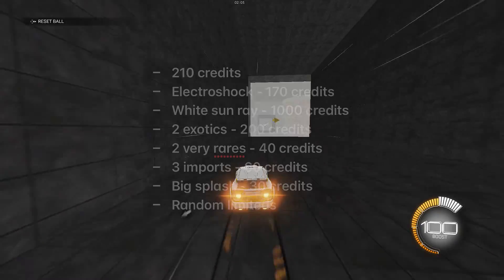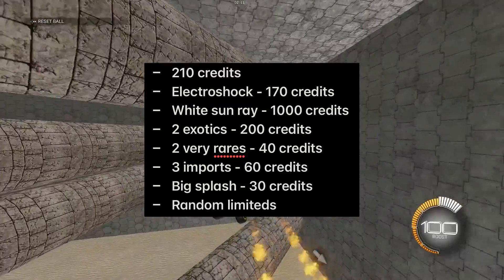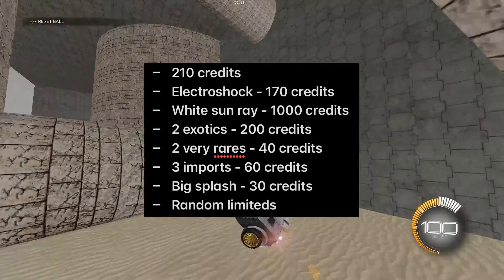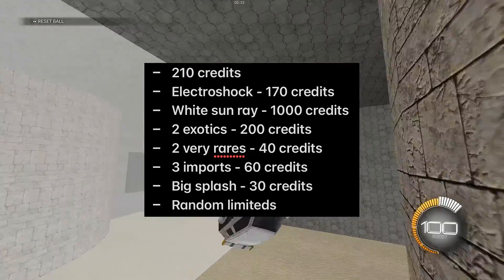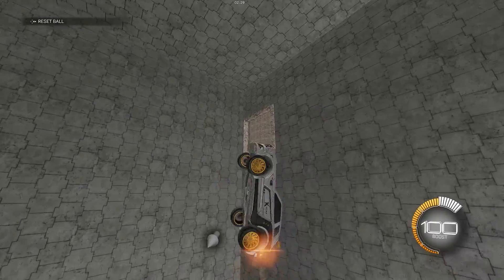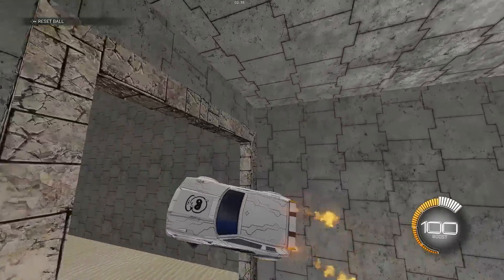At the end of this episode, I'm left with 210 credits, an electroshock which I'm trying to sell for 170 credits, a white sunray which I've put down as 1000 but think I can get more, two exotics worth 200, two very rares worth 40, three imports worth 60, a big splash worth 30, and then the random limiteds. I value this at 1700 to 1800 credits, compared to the last episode where we ended on 590 credits, so it's some decent progress. I now want to look into buying some more expensive items to make more profit from each trade.